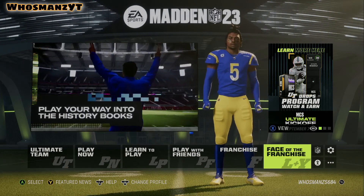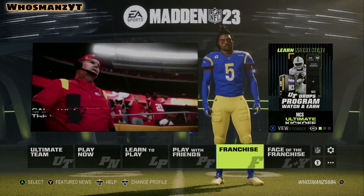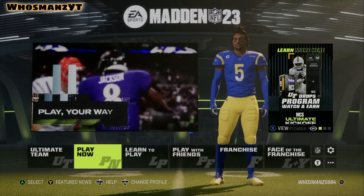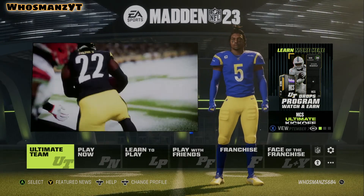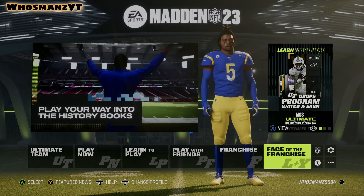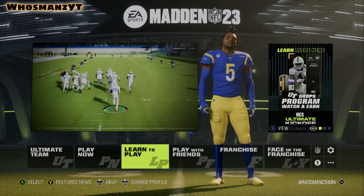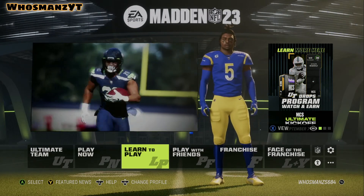Playing the same team or Ultimate Team gets annoying, and going through all that other stuff gets annoying sometimes. So we're going to figure that out — we've got franchise and Face of the Franchise coming up. I'll probably just be doing online regs more than Ultimate Team, and we'll go from there. Expect more regs, franchise, and Face of the Franchise going forward. And obviously I'll be doing my plays and different things like that, sticking mainly to the air raid offense.